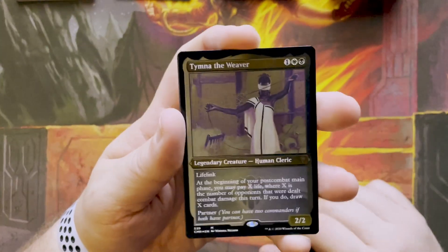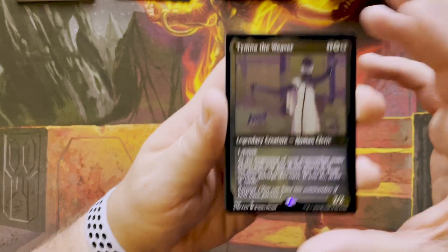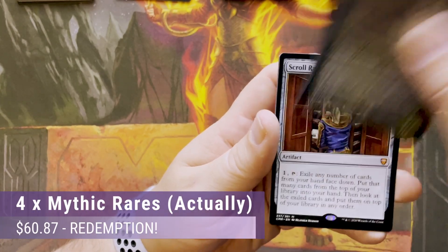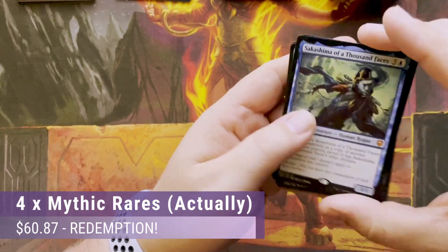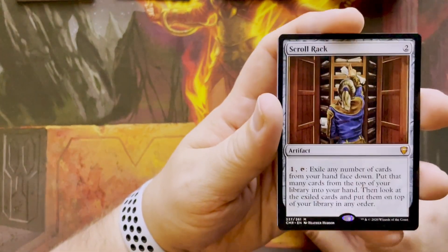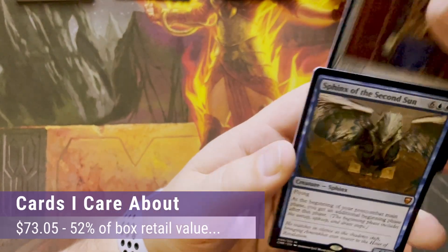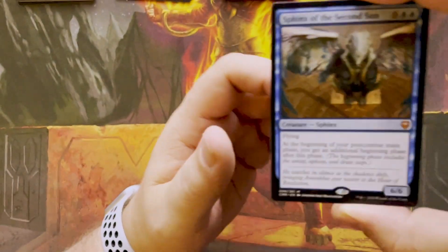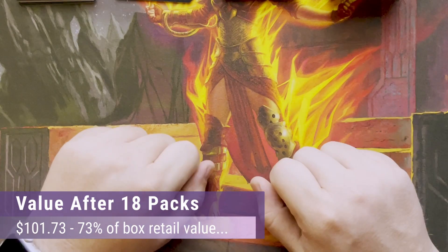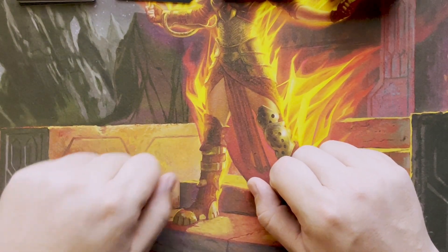This was probably my best set. I got Timna the Weaver, an etched foil mythic. And the other mythics: Sakashima of a Thousand Faces, and Scroll Rack — which is filing TPS reports with your deck. So nice — 12 legendaries and three mythics, one of which is a legendary. I'm very happy with these. Stay tuned for round four, stay safe.